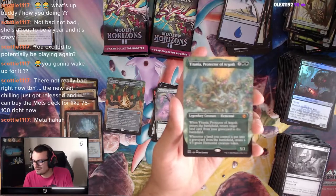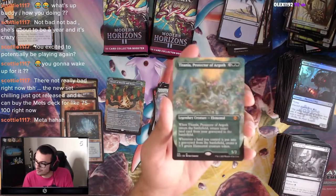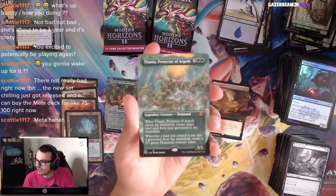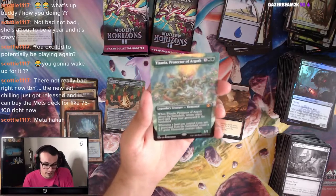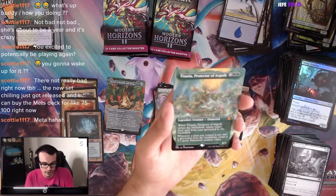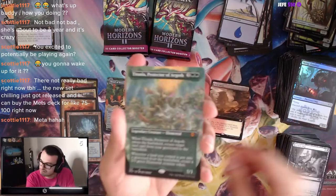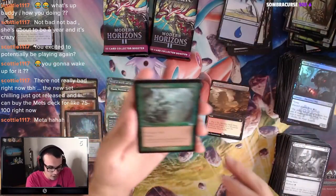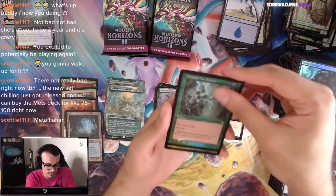This looks great. When Titania enters the battlefield, you can return target land card from your graveyard to the battlefield. And if a land is put into your graveyard, you make a 5/3. Amazing, good card. Weather the Storm — you gain 3 life with Storm.